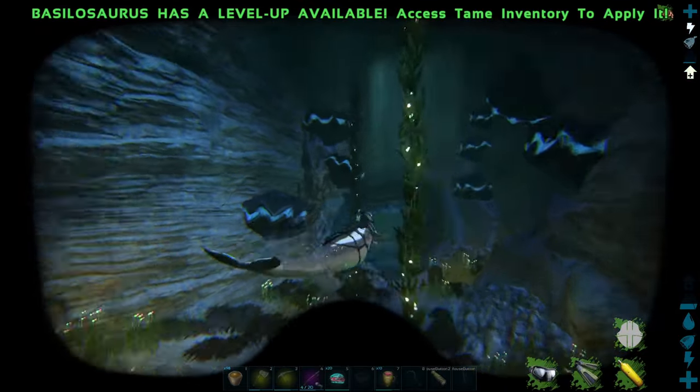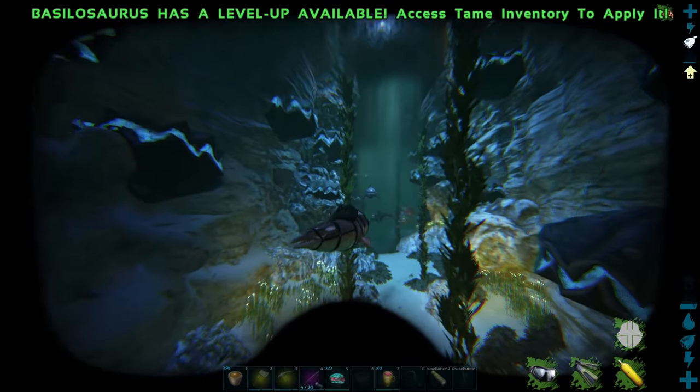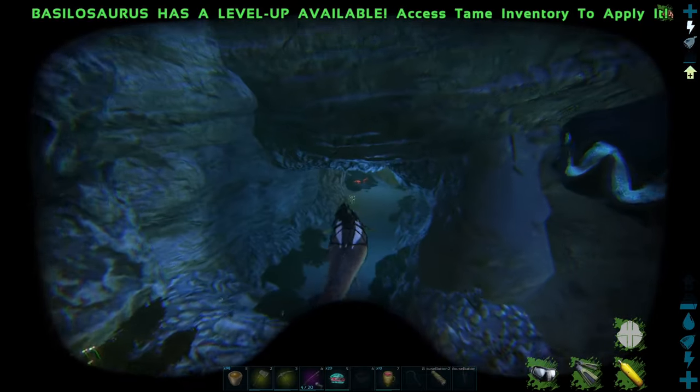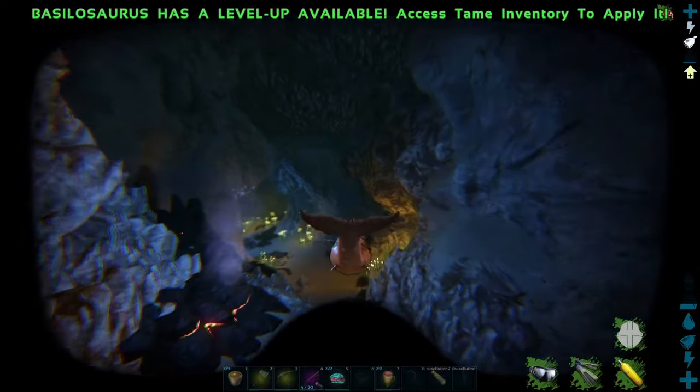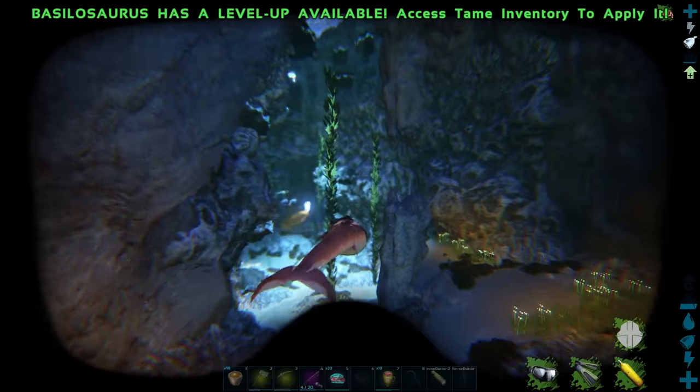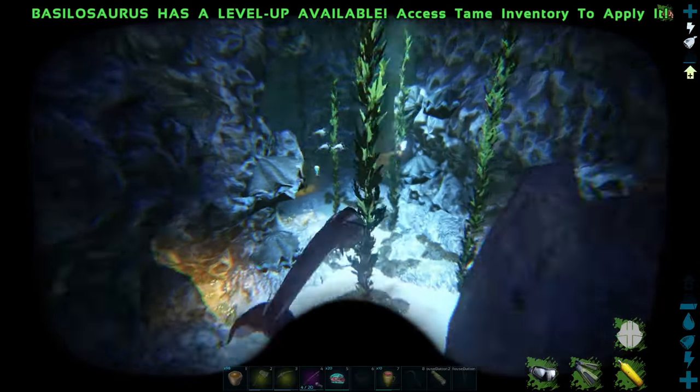The reason I don't like fighting everything in this cave is because of this right here: the dunkleos aggro to you when there are alpha sharks around. Usually they're passive or neutral, but when the alpha sharks are around it makes them aggressive, and they take forever to kill because of the alpha boost and the natural armor that they have.